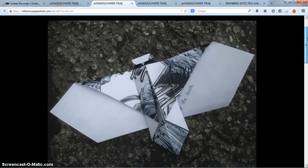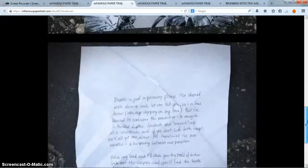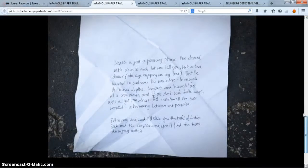So I'm just gonna show you these first. This is the origami dove, and this is what it looks like when you unfold it — it's a manga of rabbits. Kung fu rabbits. Behind it is a little note from the conduit. I'll read the bottom: 'Follow my lead and I'll show you the trail of bodies. Seek out the corpses and you'll find the truth decaying within.' Ominous.